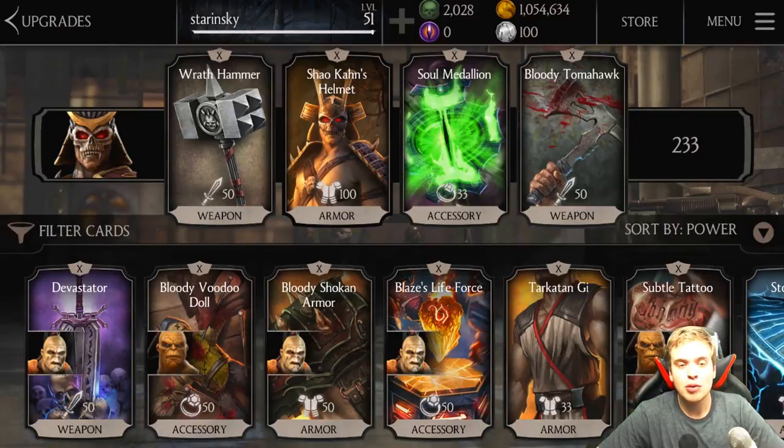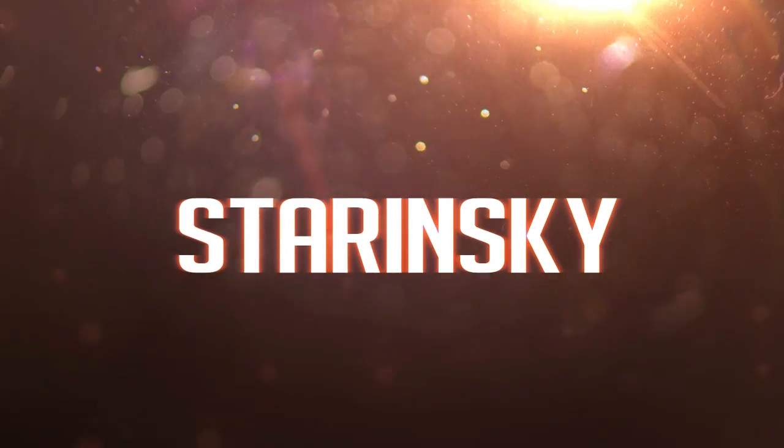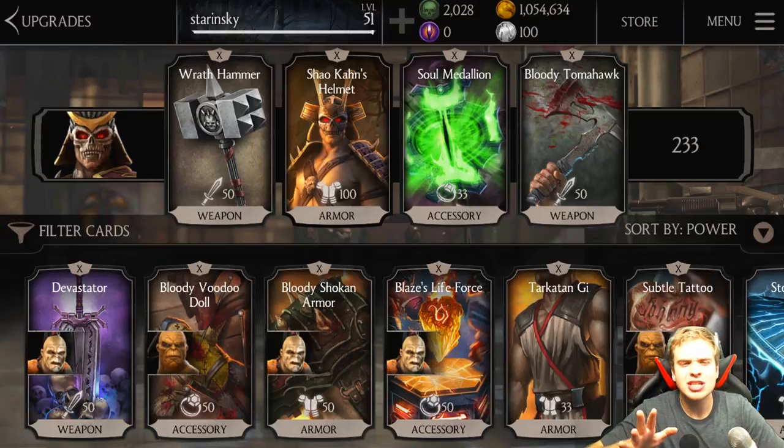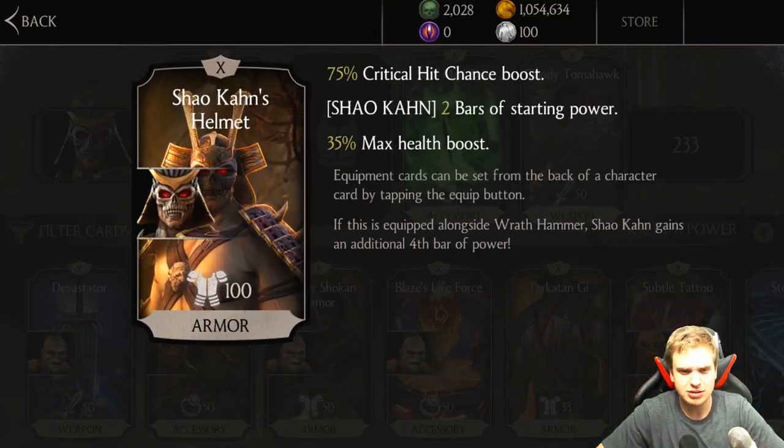This is it guys, the moment we've been waiting for so long, it's finally here: maxed out Wrath Hammer with Shao Kahn's helmet. Let's see what happens. Maxed out Wrath Hammer with Shao Kahn's helmet, in theory, is supposed to give me 4 bars of power.